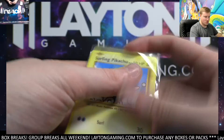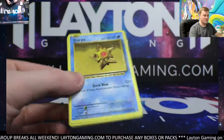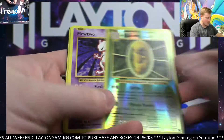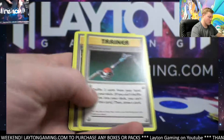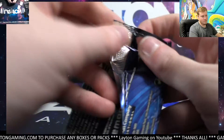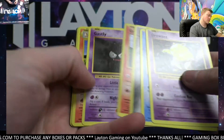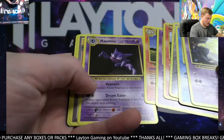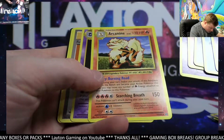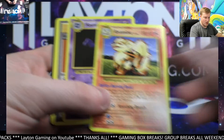Thanks Scott. We have a Cocoon reverse and we got a Mewtwo rare - another Mewtwo. What is going on in this pack? So we got no reverse holo - what is going on? That's the rare, no reverse.